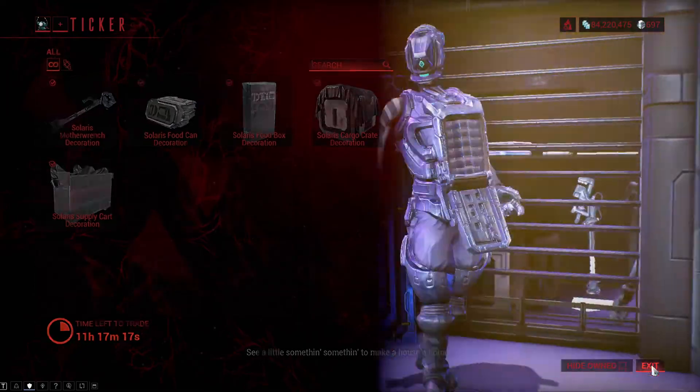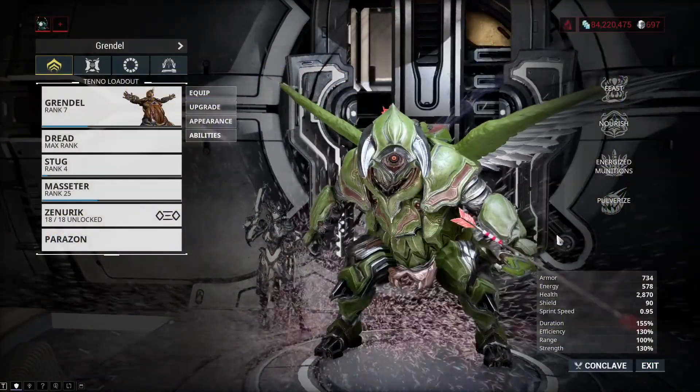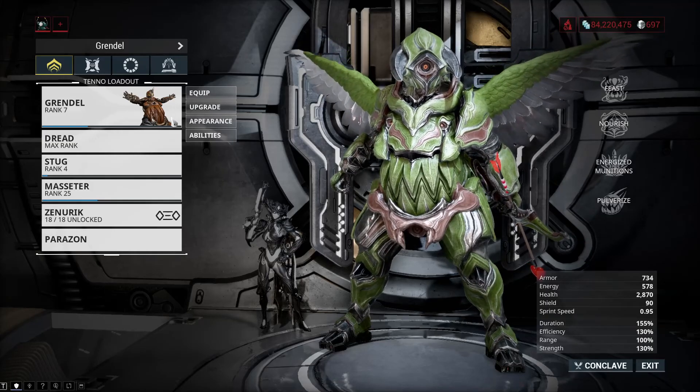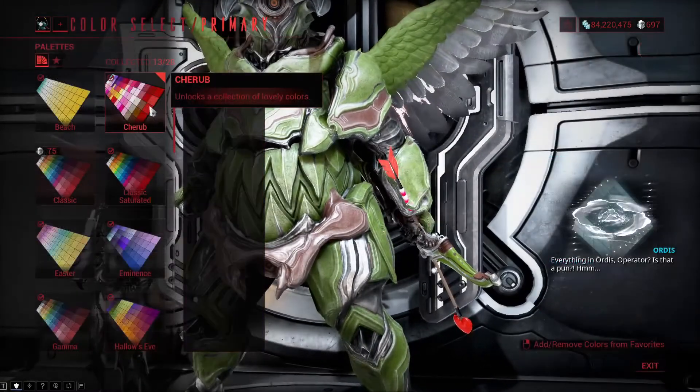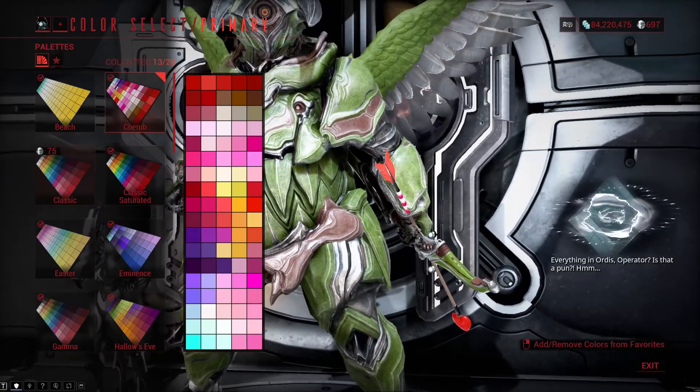If there is a Valentine's event, Ticker will be selling stuff for your excess Dep Bonds — obviously Valentine-related, such as wings, heart arrows, and color palettes. All of them a good investment if you ask me.